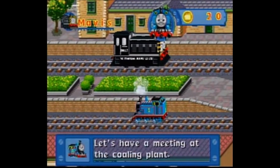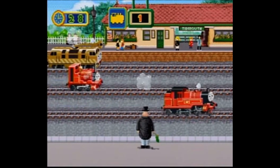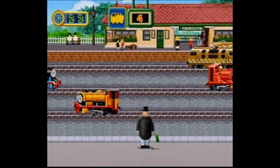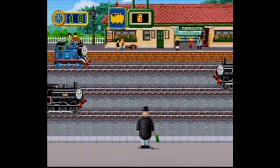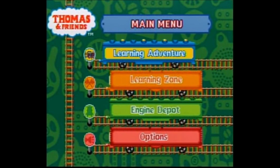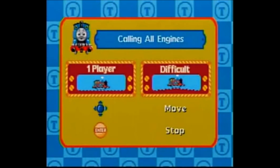You had the casual engines like Thomas, Percy, James, but this also was ramped up to the likes of Emily and even Diesel 10. There's also a pretty wide roster of characters who appear but are more minor, like Henry, the Scottish twins, Murdoch, even Tunkin, and more. So what was the point of the game? To sum it up as simply as I can, it's like a watered-down, Calling All Engines-themed Mario Party, just without the party and only the minigames — so I guess it's nothing like Mario Party.